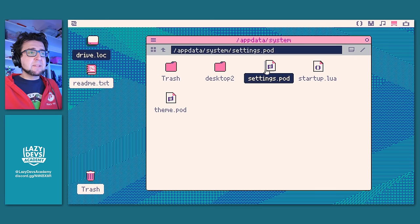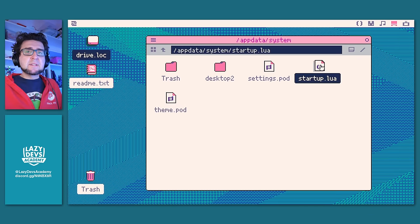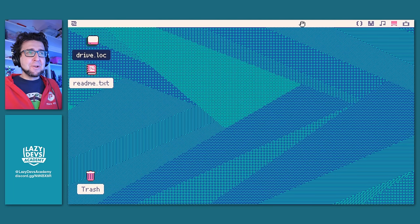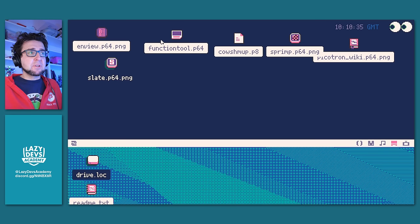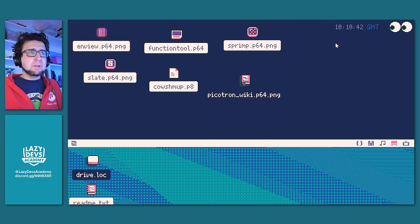In AppData you can see a settings POD, a theme POD, and a startup.lua — code that executes when Picatron boots, so you can set up default apps to launch on boot. There's also a 'desktop2' folder — that's a hidden desktop. You can move the taskbar down and there's extra space to stash things. There are also widgets that you can run up here — these are also Picatron cards.